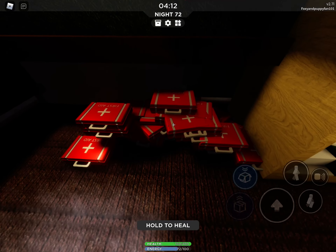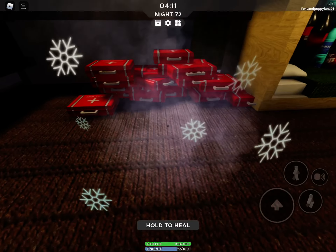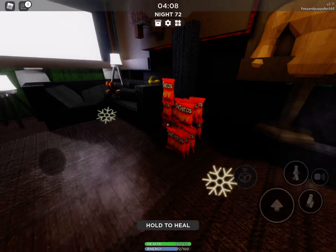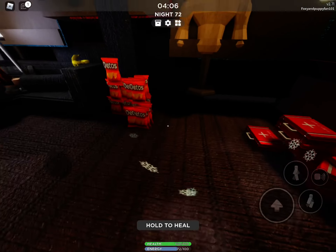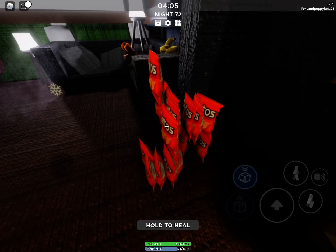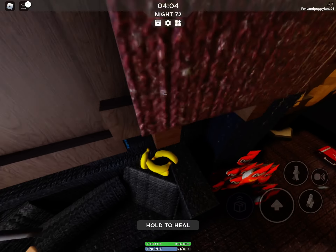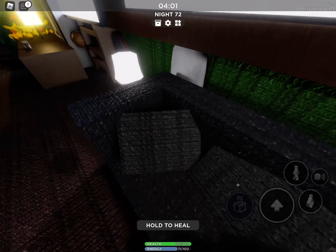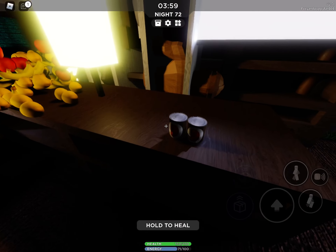Here we have the med kits. We didn't have enough med kits for just the four of us, so we got a lot of them. Here we have like a bunch of chips. We also keep the beans here.